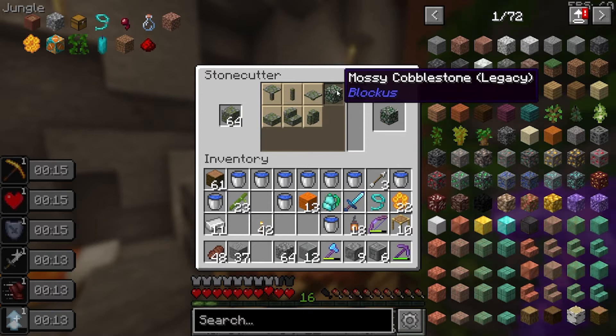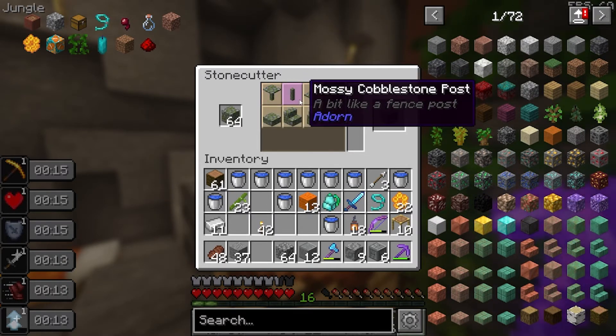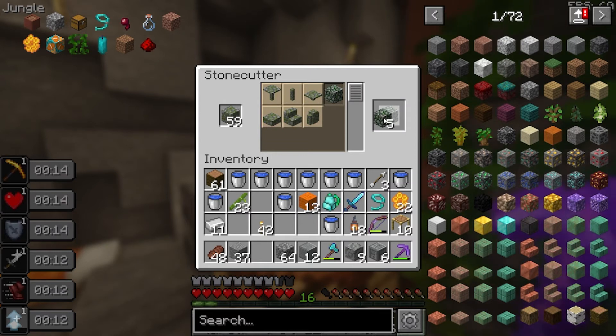Before the timelapse — because of the Blockers mod you can get legacy mossy cobblestone which is actually epic looking. I'm gonna combine that with normal cobblestone and some mossy cobblestone, it's gonna look so jungly and I love it.